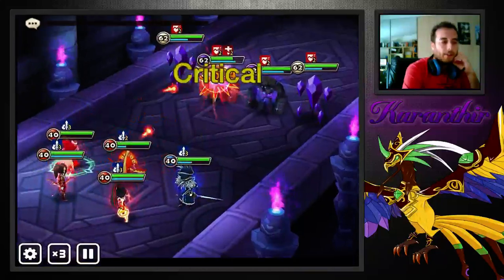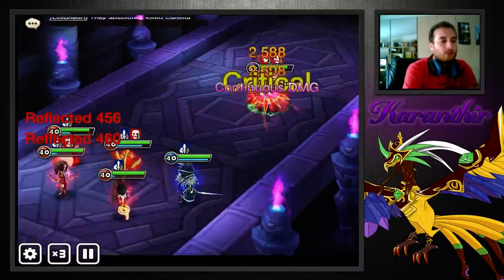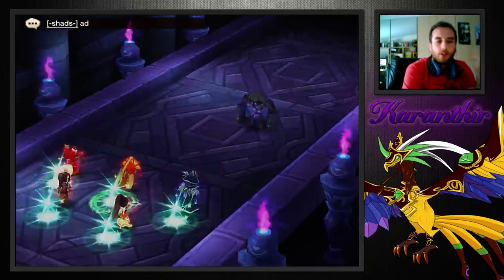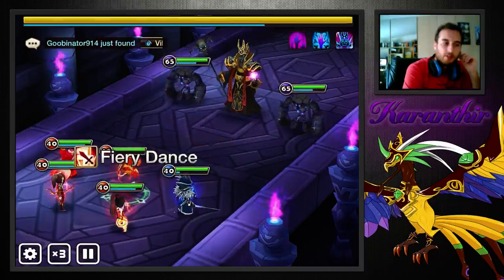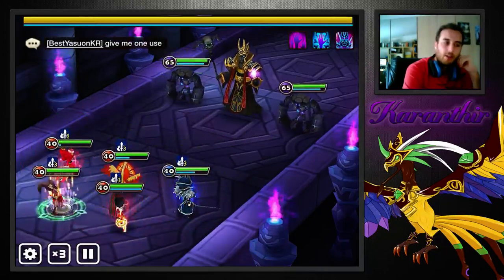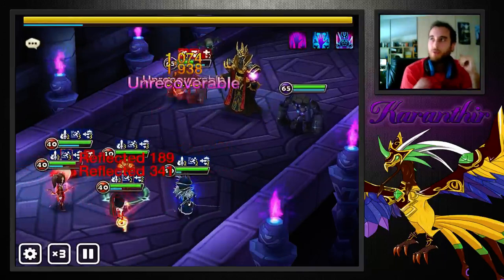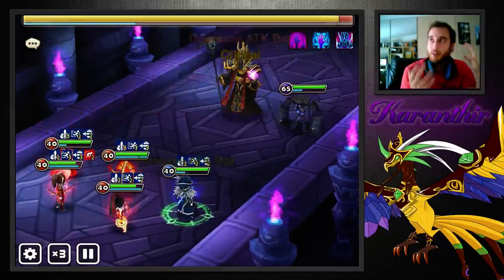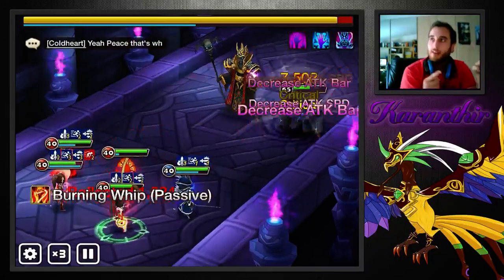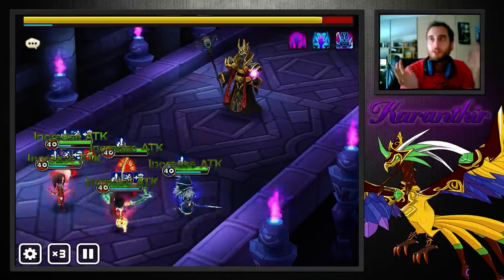Why only one healer? One healer because more DPSers equals more damage, faster runs. A Colleen that you use in raids, runed for raids, has to be above 190 speed — she'll just be really fast. And a Colleen like that can solo heal Necro, no matter who you are. She can 90% solo heal Necro.